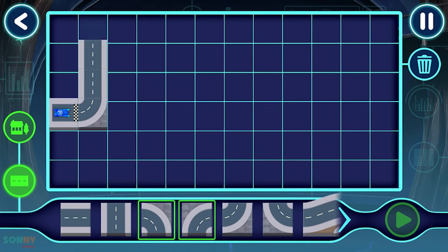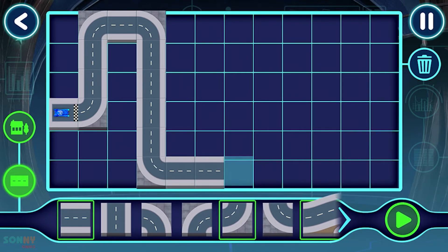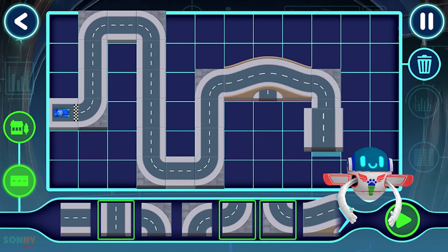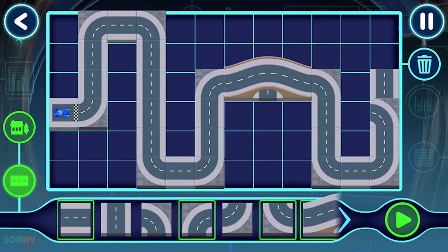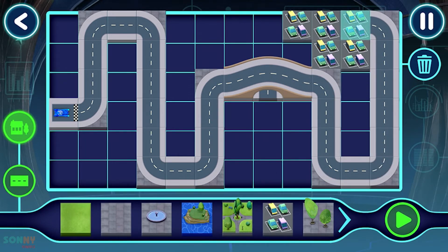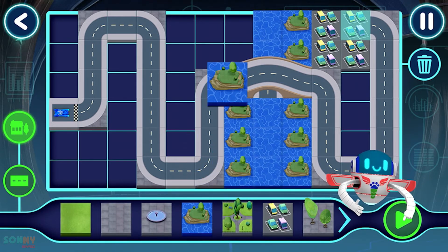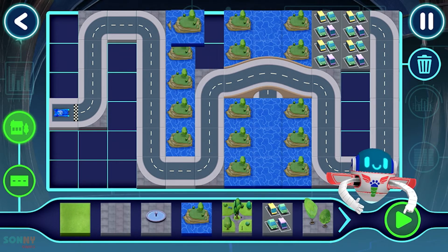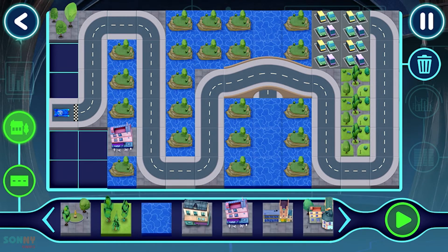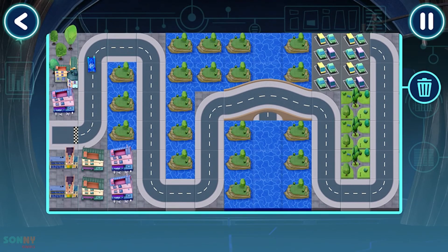Tap the play button to start to test drive your track. Tap this button to test drive your track. This track is looking amazing. Tap here to test the track. Your track is ready to test. Let's test this track.